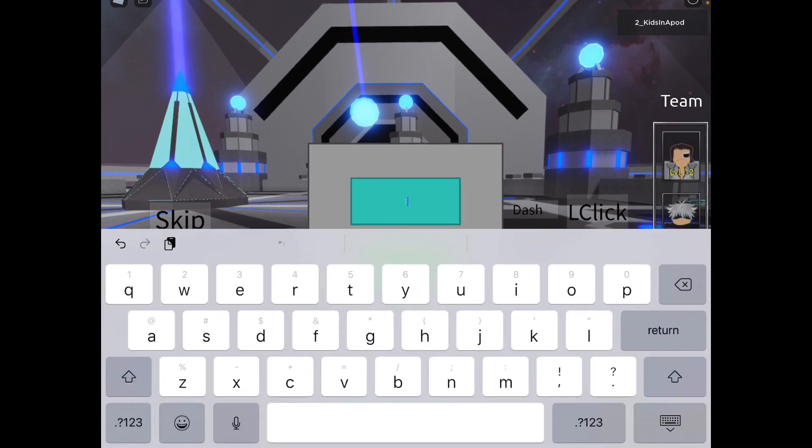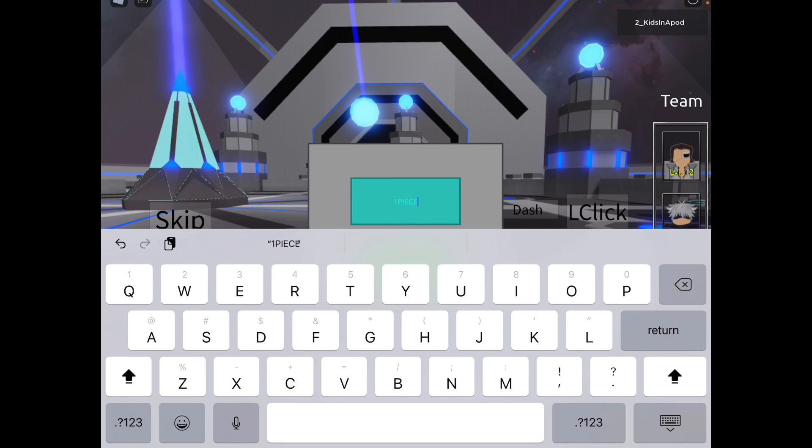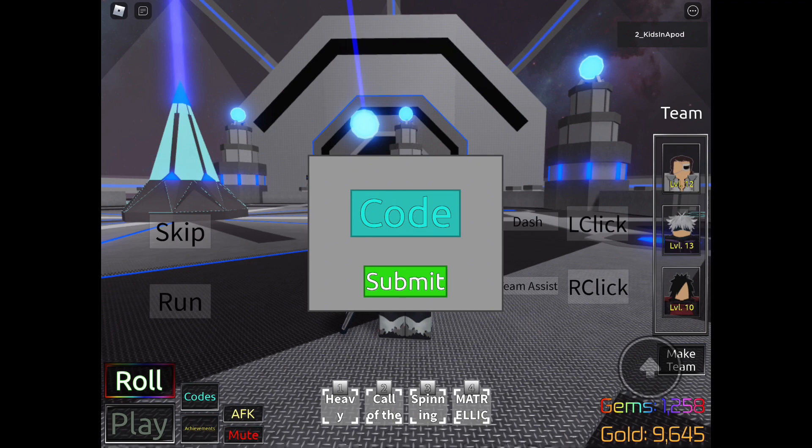Now let's go click on the codes in the bottom left corner of your screen and type in — all capital letters — P-I-E-C-E-1, PIECE1, just like that, and click submit. Oh my god, that's a lot of gold and gems! That's pretty amazing.